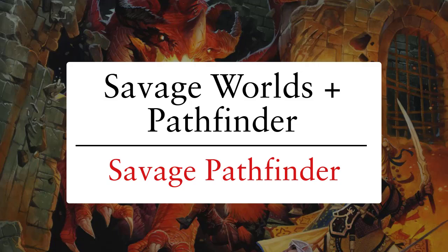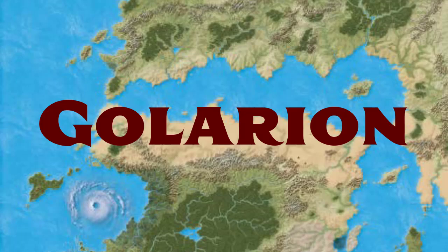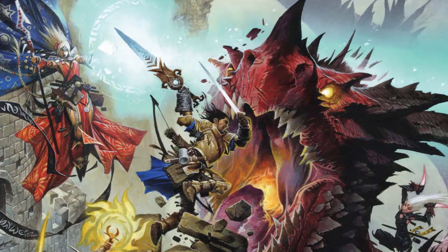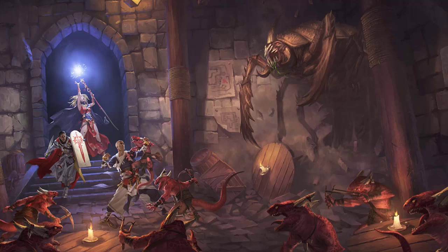Genre and setting. Savage Pathfinder takes place in the world of Galarian, a medieval fantasy world with several new and interesting twists to the standard Lord of the Rings-inspired setting. Specifically, this is Galarian as it was at the very start of Pathfinder First Edition, and will feel like familiar territory to anyone who's ever played Pathfinder or other fantasy RPGs like Dungeons and Dragons. That said, Galarian also benefits from over a decade of lore building and has a fully fleshed out history that goes back millennia, so it does feel completely distinct from other fantasy settings.